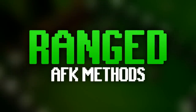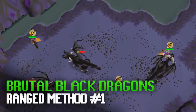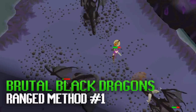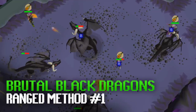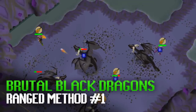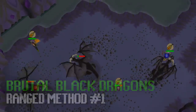Moving into the 5 AFK ranged training methods, I'll start with a bit of a money maker. You can start killing Brutal Black Dragons once you have at least level 78 Slayer. By standing on a tile where they're out of melee distance you can use a super extended antifire and AFK with prayer for around 5 minutes. On average each kill nets about 30k in profit, and with a low range level you can get 400 to 500k coins per hour, but using a twisted bow you can reach over 1 million an hour.